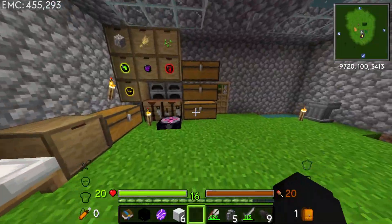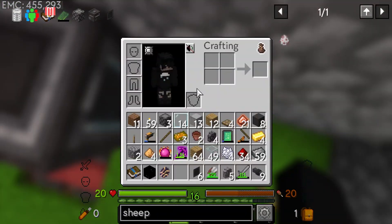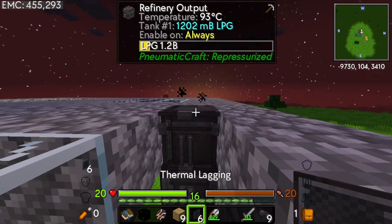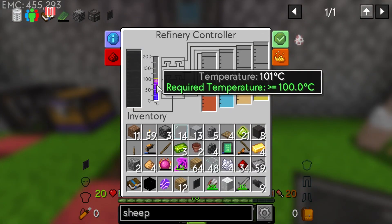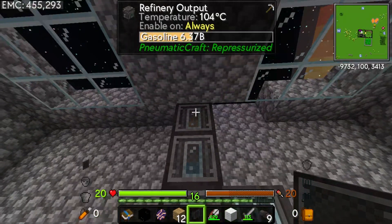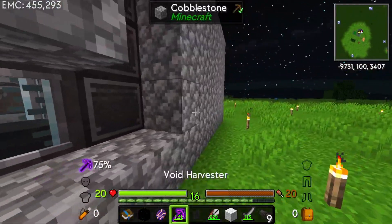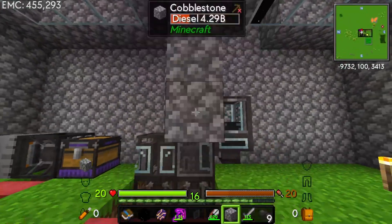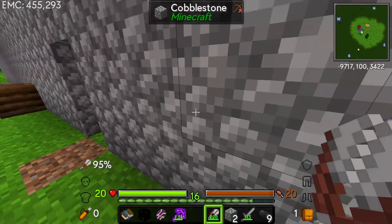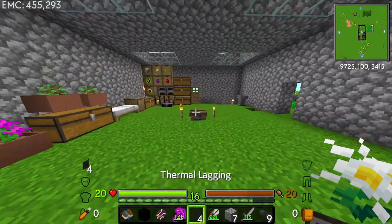Just like that we can make a little more thermal lagging. Cover the top of this block with thermal lagging and then cover the sides. You can click through the thermal lagging to interact with the block, which is nice. I'll replace the front ones too. The whole thing is now thermal lagged - now we should be able to get away with this. Oh my, look at all that LPG we have! Even more plastic can be made!